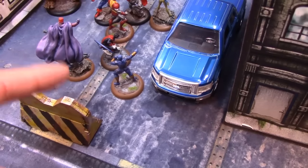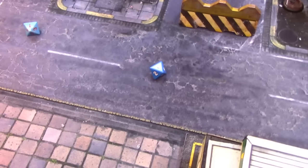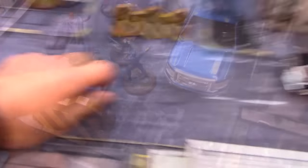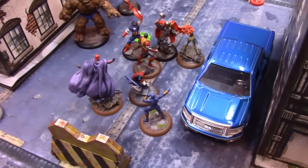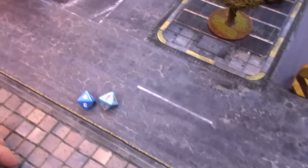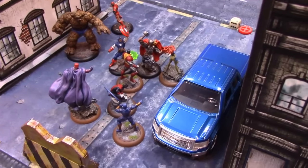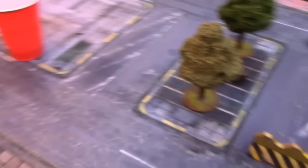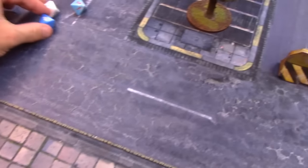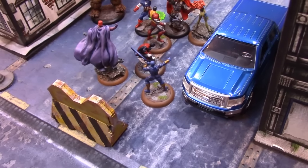Cyclops uses seven power targeting Captain America with an optic beam, needing 11 or higher on two dice. First roll is a 4 — not enough. He tries again, needing 11 or higher — rolls a 10 plus attack of 7, not enough. Third try with an overloaded optic blast on Captain America — still not enough on three dice. Cyclops did nothing that round and is sitting with no power left.